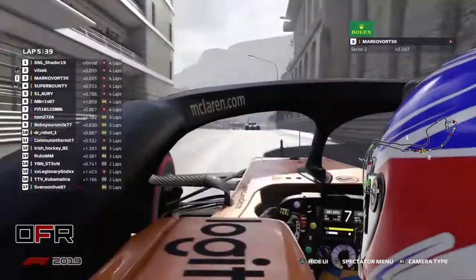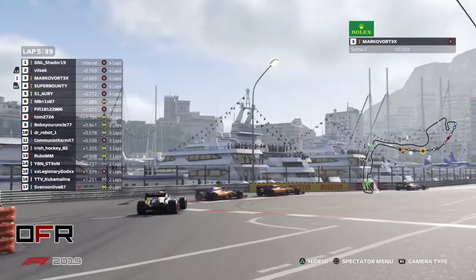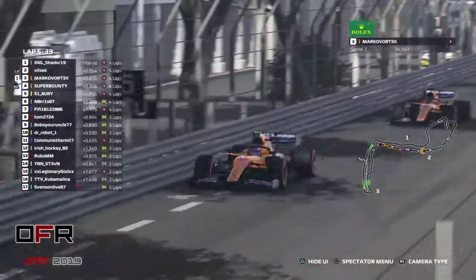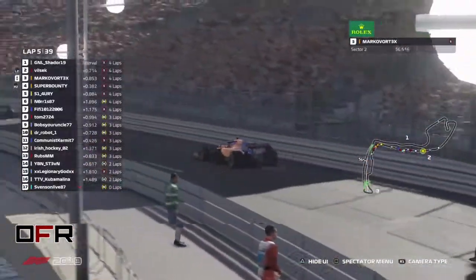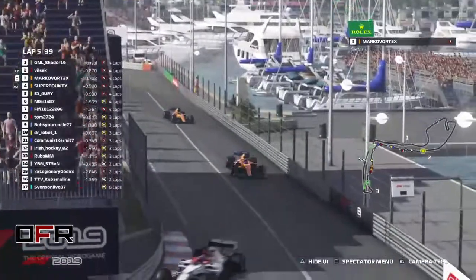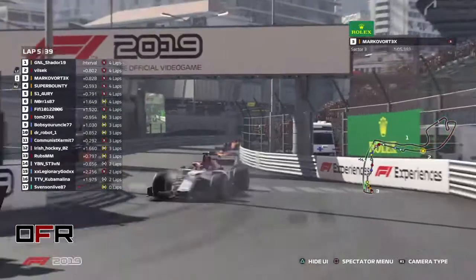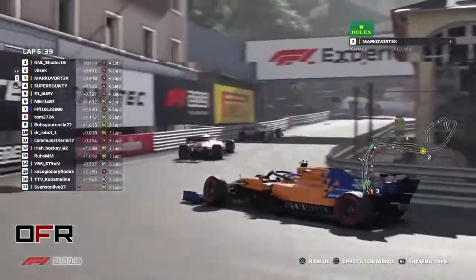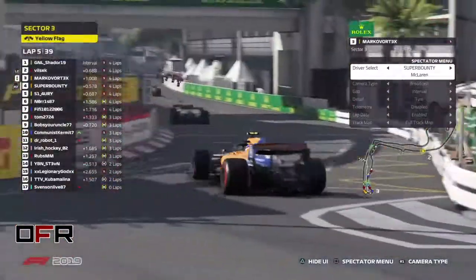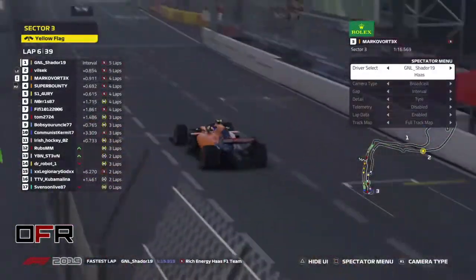These guys with missing end plates are doing really good — feels like surprisingly fast compared to Norris and Shader. Shader locks up a bit. Let's see if Marco can create a little gap between his teammate — teammate missing an end plate. Let's see how much that affects. Super Bounty is fast also, so it's really showing the skill of the driver.